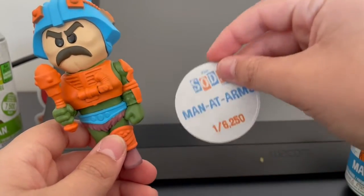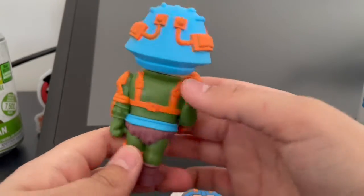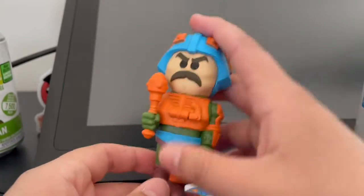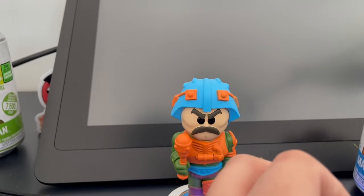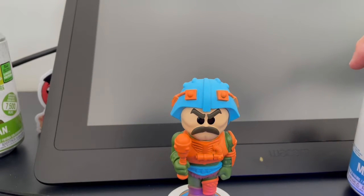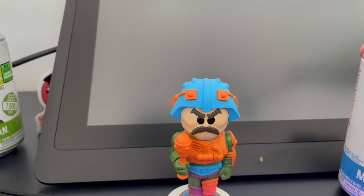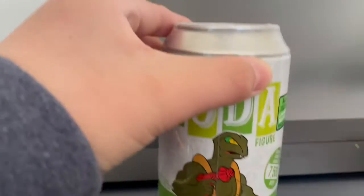Here we have him - Man at Arms. I'm not too familiar with this character, but I know the Soda looks great. With the chip, here's the back side. He's got a cool helmet. I like the orange and blue color scheme. For the rating, the figure is going to get an 8.5. The coin is going to get an 8. And the can itself is going to get a 9. Pretty cool. On to the next figure.